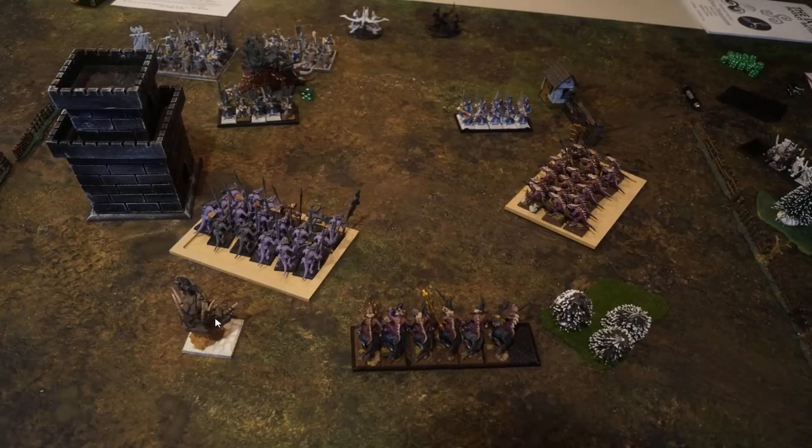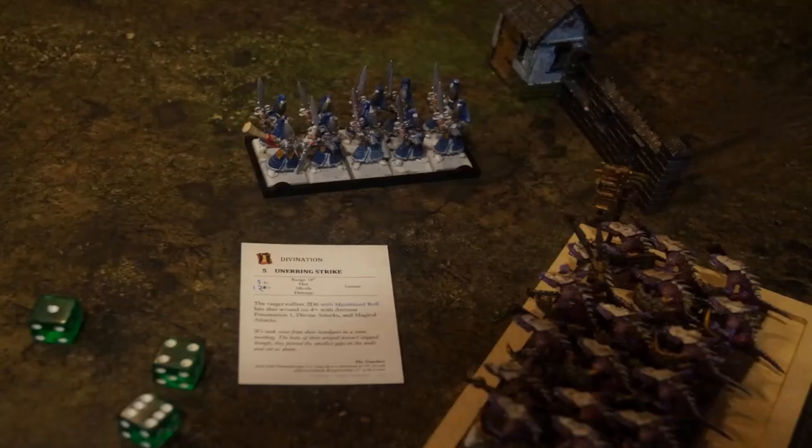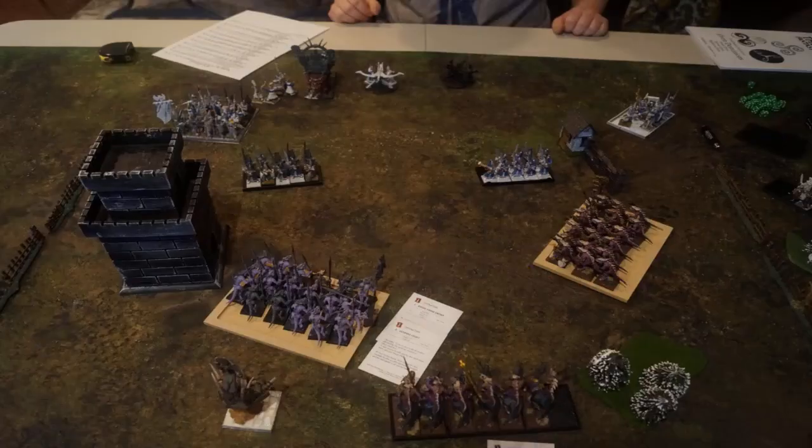The Quadalord comes back here in a bit of a danger zone — if he breaks this unit, which is very possible, he can overrun into the Quadalord. We go to Magic, get Know Thy Enemy, and put Guiding Light on the Spears in front of the Quadalord. We do an Unerring Strike over here — I think it only killed two, I rolled really low. We put Guiding Light on the other unit as well for the other attribute. In combat, we go up and nearly wipe out the Sea Guard — killed all but about three of them. He breaks, we pursue, and unfortunately go past the Bolt Thrower.